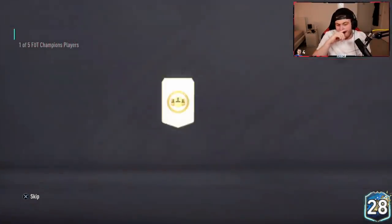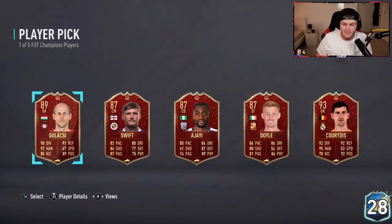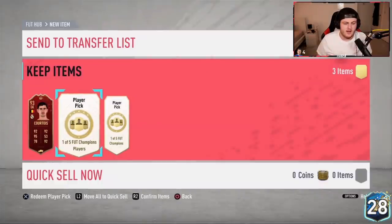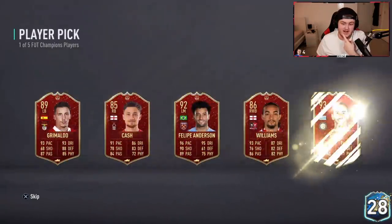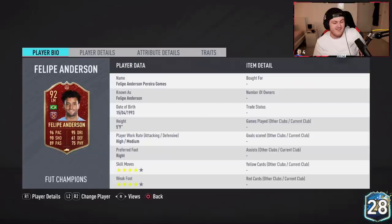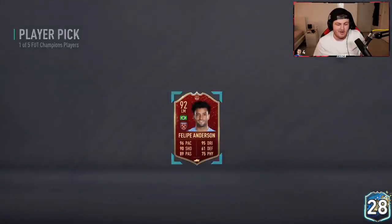Three player picks of five items. First one is going to be Courtois — not bad, 93 rated, good fodder. Even if he doesn't use Courtois, which I don't think he will because he's got a German backline, it's still pretty legit in terms of value. There it is — we've got ourselves a Felipe Anderson! Oh my word, what a pull! What an amazing pull — that's like a 700,000 coin card right there.